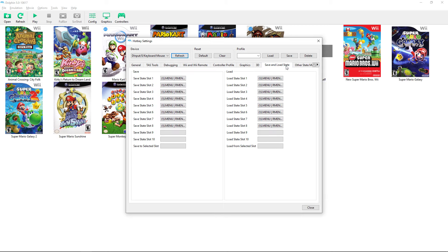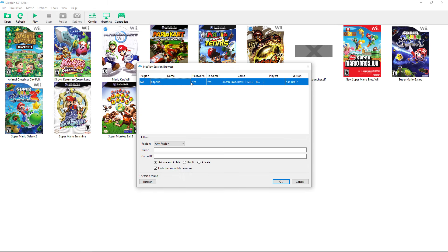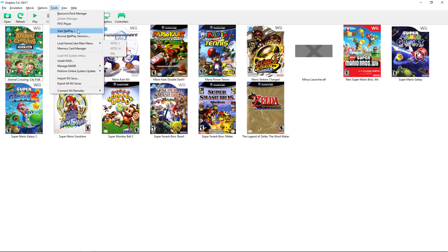Under Tools there's a resource pack manager where you can download community-edited texture packs. There's also a netplay game browser where you can search for and join other people's public netplay sessions, which is really cool.